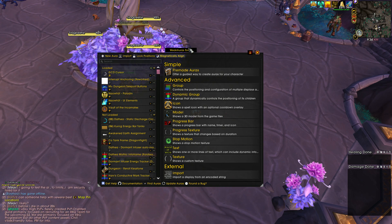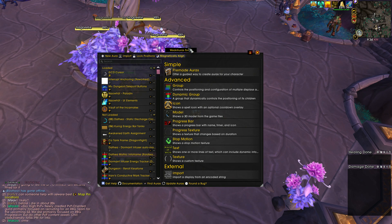Maybe you forget to use PI, maybe you forget to send a cooldown earlier in the fight so you'll have it up later. It's all these small things that you can just have the WeakAura kind of think for you — you can delegate certain tasks out so you don't have to spend full brain function thinking about it the whole time.